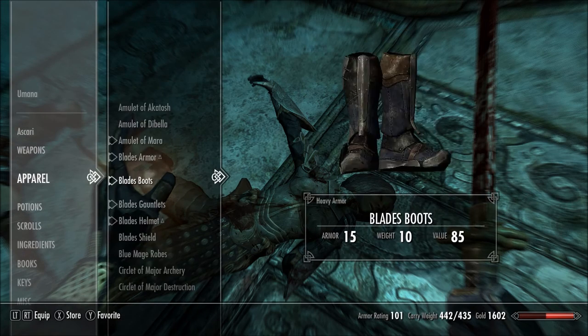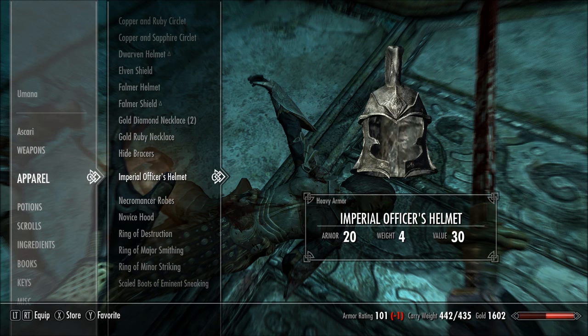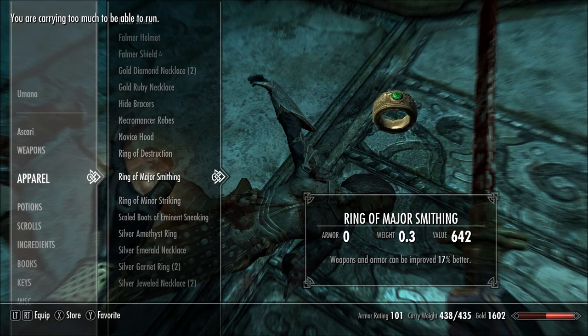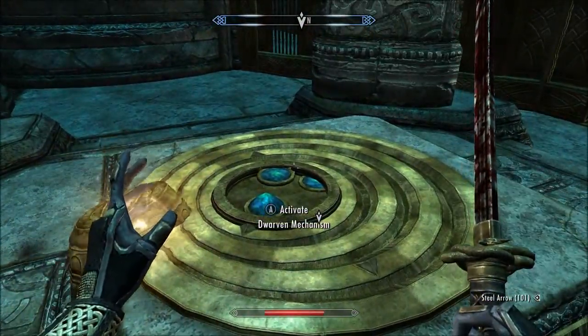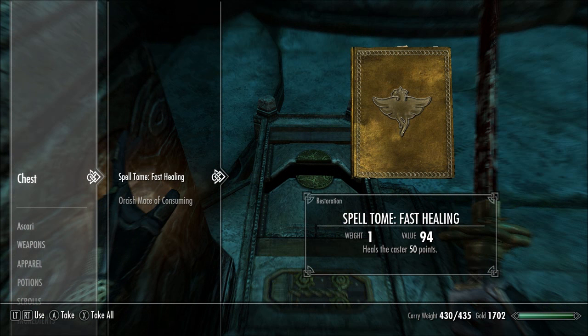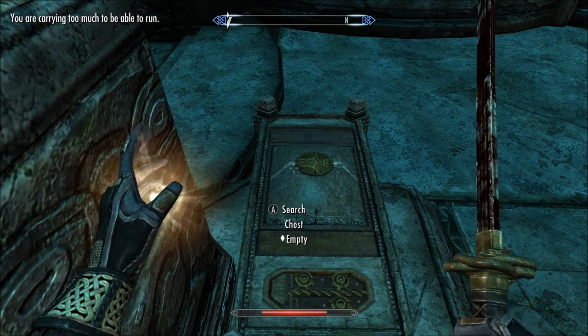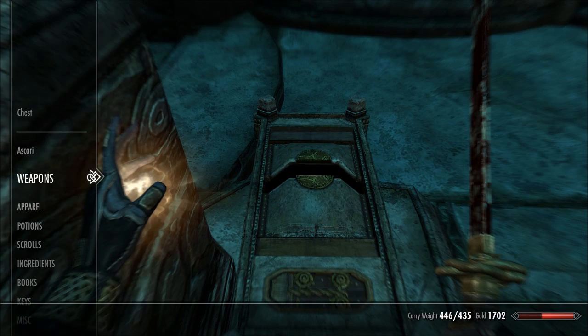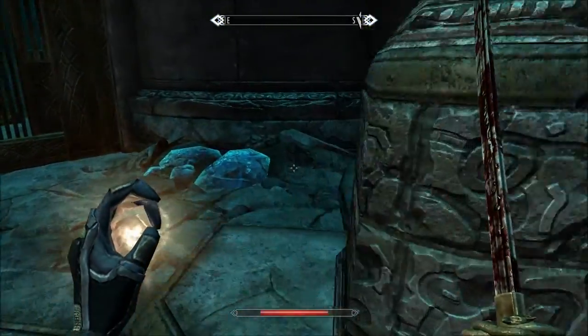I'm overweight on armor. Let's see what we can give up. Imperial helmet. And these steel plate boots, I guess. We need to get rid of something. I'm going to go all the way down to the steel plate armor and just get rid of that, because it gives us some weight to play with.